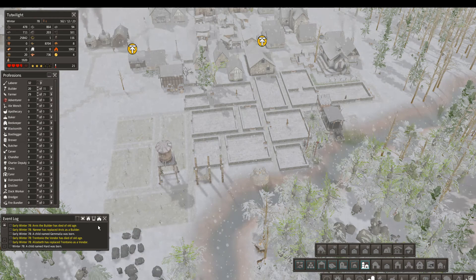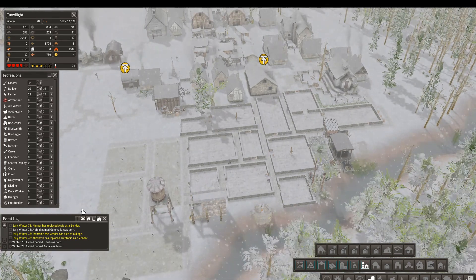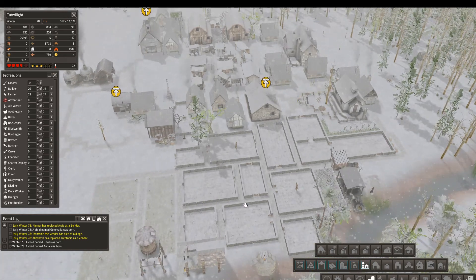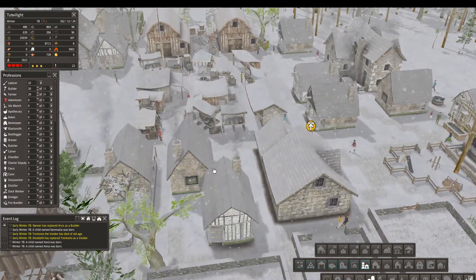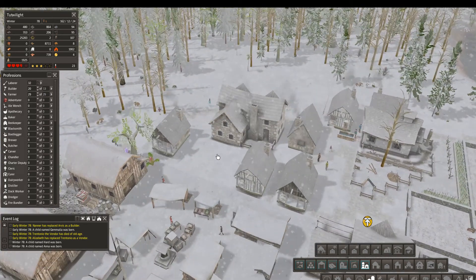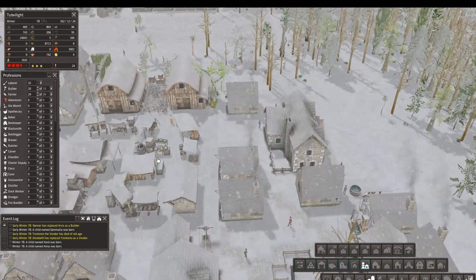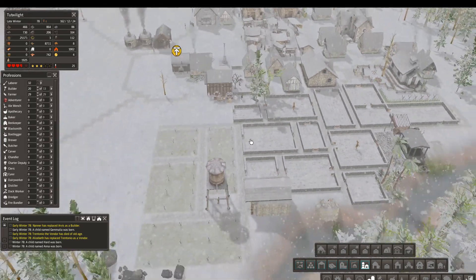A child named Hard was born. Welcome to the world, Hard. Need to fill in these empty spaces so that they look good. These guys need a yard — something in here. I don't know what exactly belongs there, but we'll think about it. Give it a think.